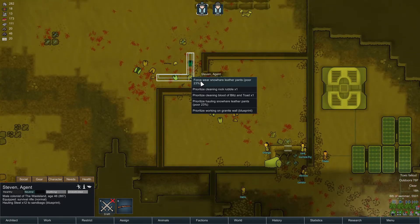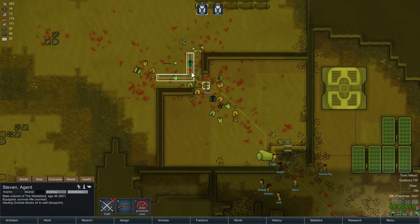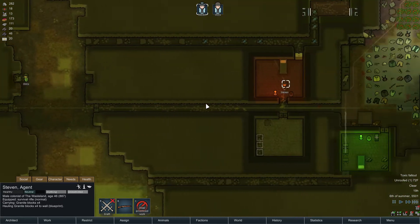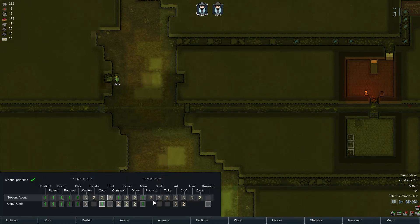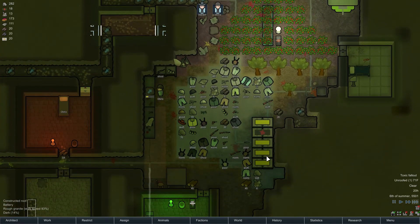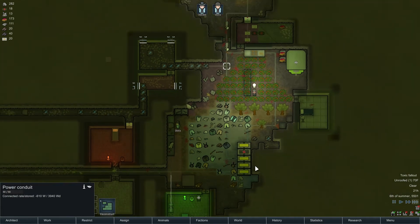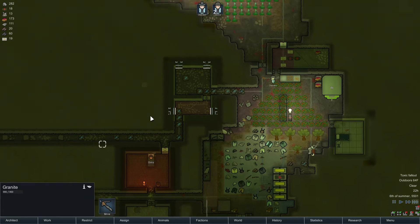Steven, how about you work on these real quick — granite wall. He's working on those components. You know what, crafting might be better for him because I'm running low. We'll put him on crafting, take him off mining so he can cook and craft. Because I'm running low on stone — granite. How is his handling? Bad. Okay, we won't let him do it then.